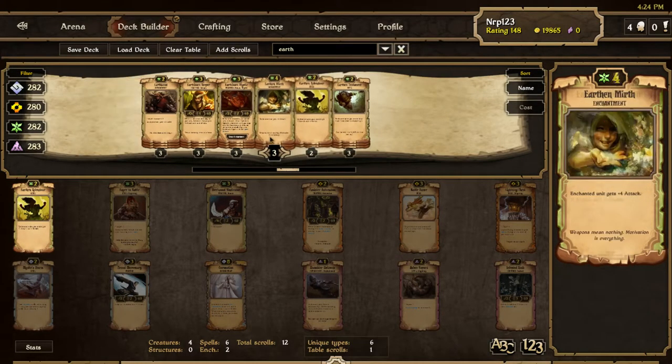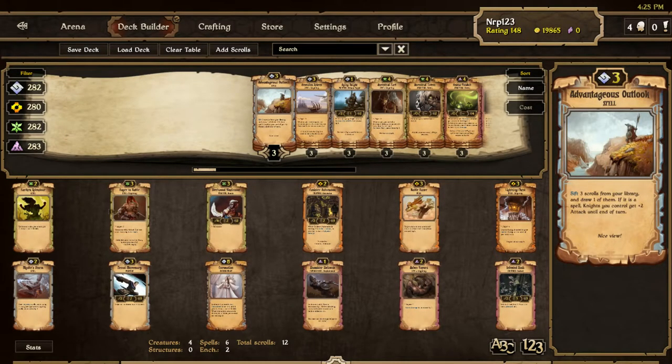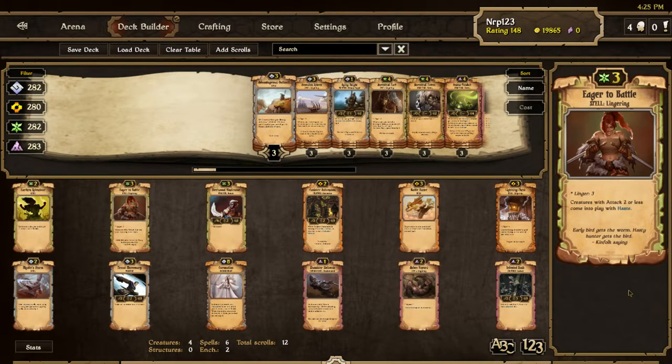The lore seems to be slowly getting more fleshed out, leading up to a possible campaign — not just rumored but said to be worked on, and hopefully we might get that at end of 2015. Next is Eager to Battle. Earthen Splendor was revealed on scrollger.com a couple days ago. Eager to Battle we already knew about — it was one of the Scrolls Guide design competition winners for Set 7. It's a lingering spell that lingers for three turns.